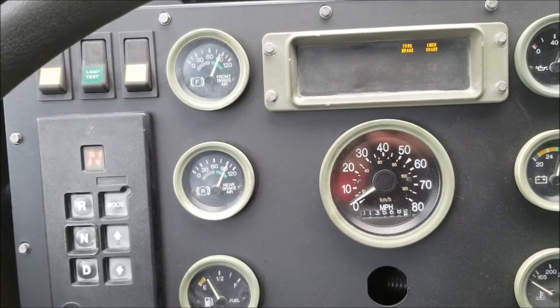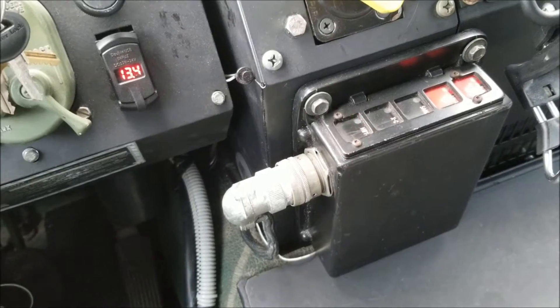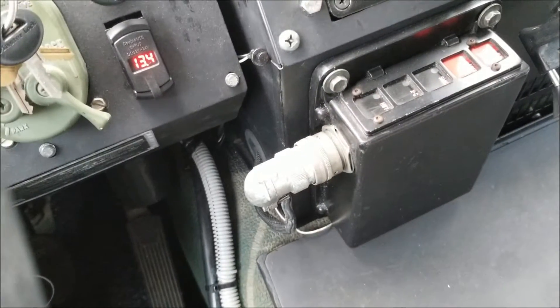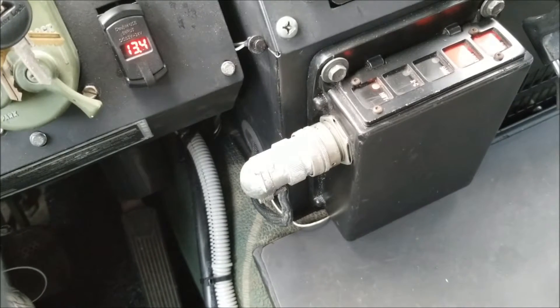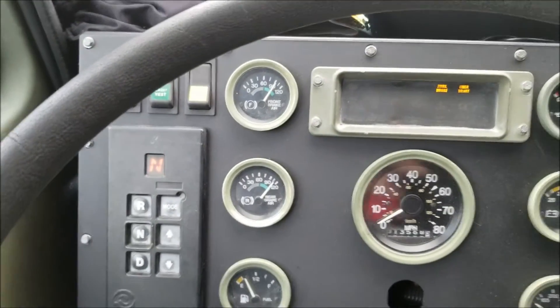Waiting for the tanks to fill up, the highway light is still flashing. Once it hits about 112 or 115 PSI, the CTIS should air up the tires if they need air, and then the light should go solid. So like I said, if this doesn't work we're going to go with a manual controller.